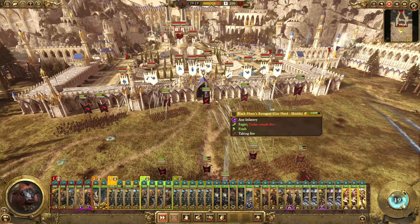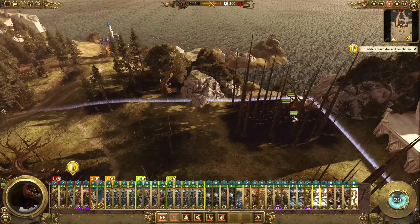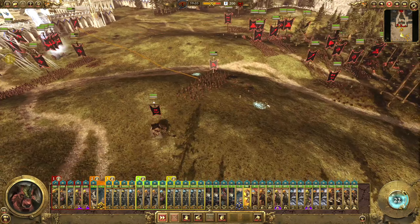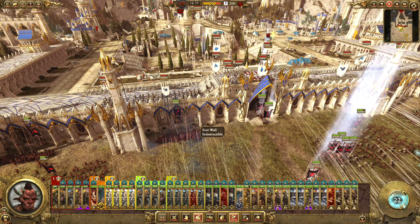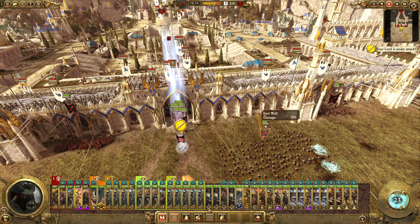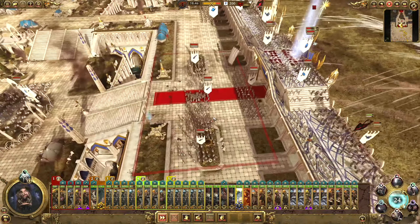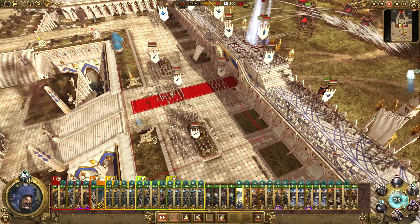Get those to move up - those can go through the gate. These can kind of stay back. This Bestigor should probably run and start climbing the walls. Look at them all, there's so many characters here. On the other side when we go through, we can definitely pit of shades - I'm probably going to do an upgraded Pit of Shades actually. I'm going to lock down the gate.